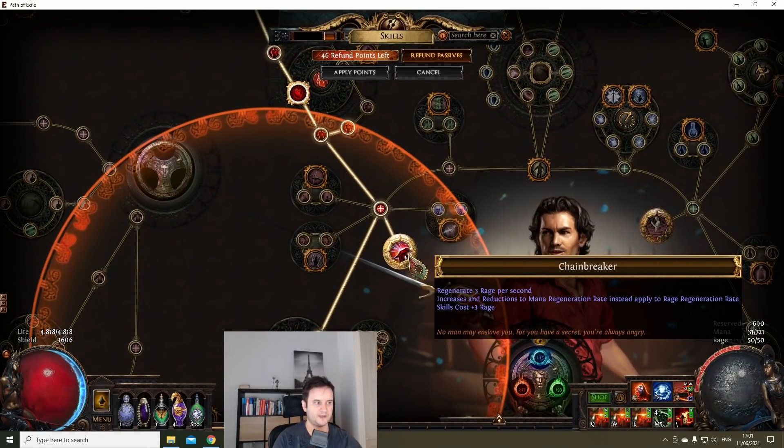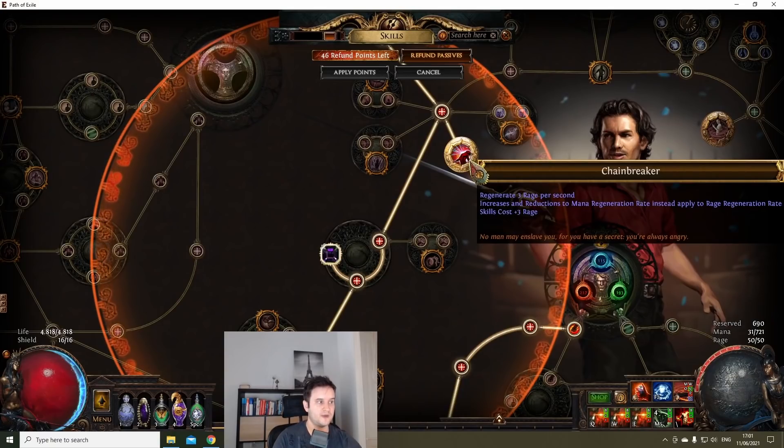Let's go over the Chainbreaker keystone: 'Regenerate 3 rage per second; increases and reductions to mana regen rate instead applied to rage regeneration rate.' The first two lines mean your base mana regen is now your base rage regen, set to three. So for example, if you have 100% mana regen, instead of 3 rage per second it becomes 6 rage per second, and 200% gives 9 rage per second, and so forth.